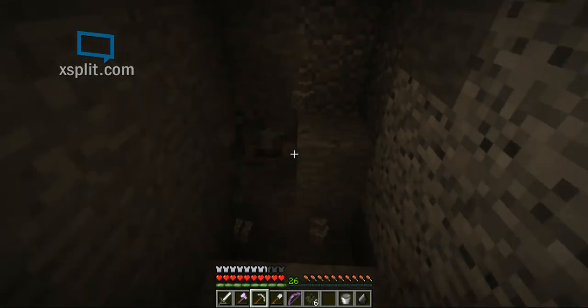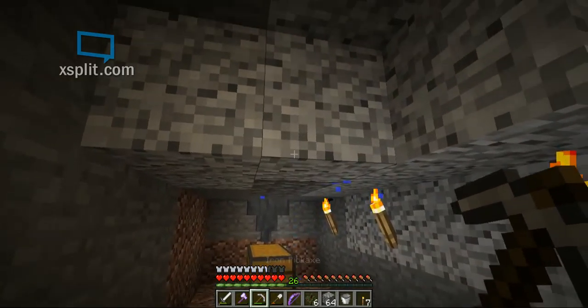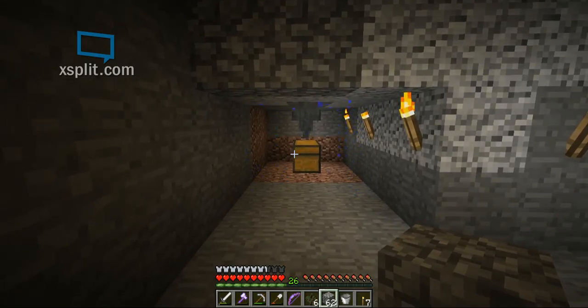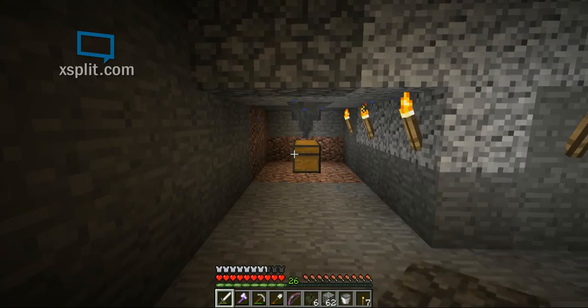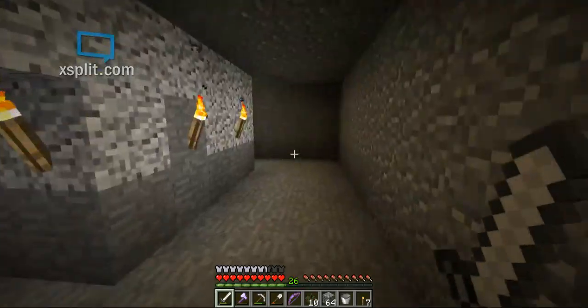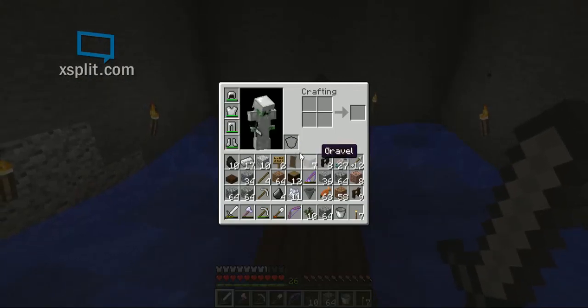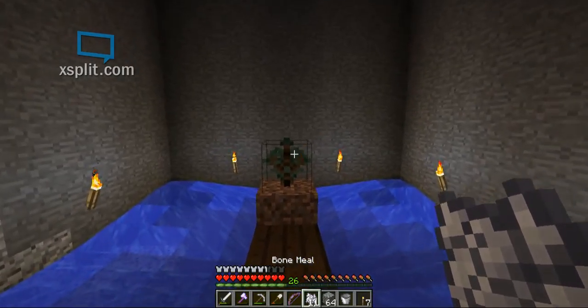I'm pretty impressed with myself. I'm going to tunnel to the thing and I'll be back in a second. So this is what we ended up with — we have a way of getting underneath it. I'm assuming it's working because saplings are disappearing. Four saplings out of three or four there — excellent. We've already got more than the nine we started with. I think we're done. I think we did it. I think we made something totally original. Not everything in life needs to be complicated — sometimes simple is best.